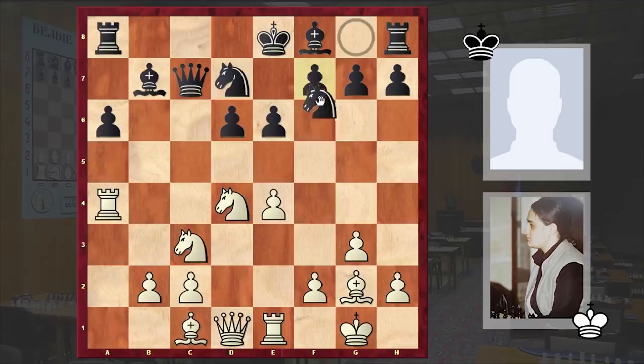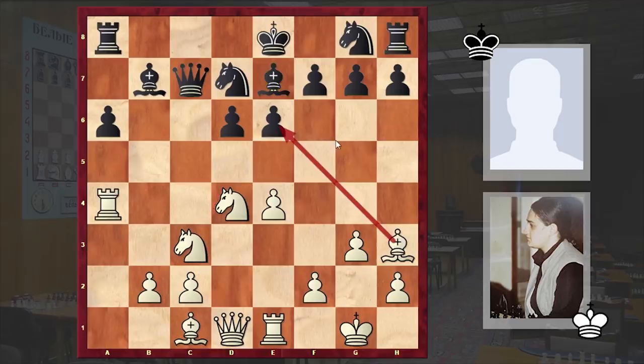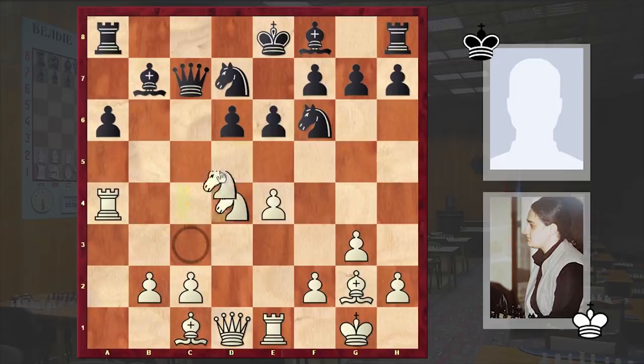After Rxa4 we have Ngf6, which is a mistake. At this point it's better to play Be7. It's very important to have this bishop on the e-file, and in case white goes for a piece sacrifice like Nd5, Black's king already has a nice defensive shield. If Bh3 with the threat of Bxe6, then Black has the Nc5 move. But in our game after Rxa4 we have Nf6, which stepped into this destructive Nd5 piece sacrifice.